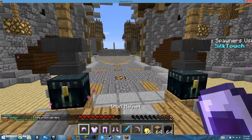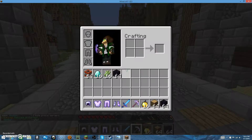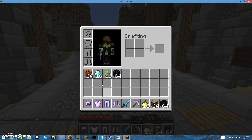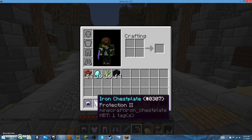This is what you start out with: you start out with an iron helmet, iron chestplate, iron leggings, diamond sword, iron pickaxe, 16 golden apples, 16 wood, 16 obsidian, another stack of obsidian, 16 sugar cane, 16 diamonds. And here's all the enchants.